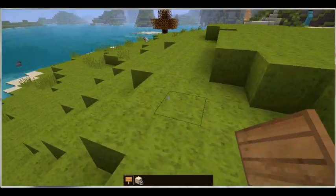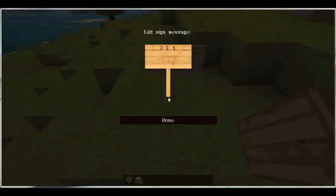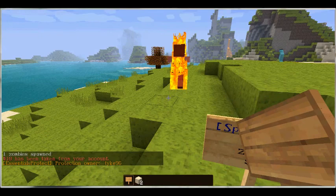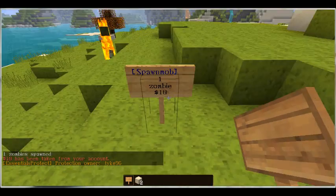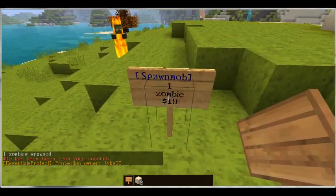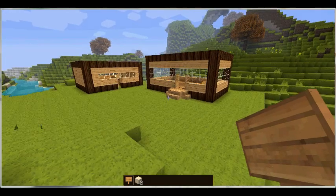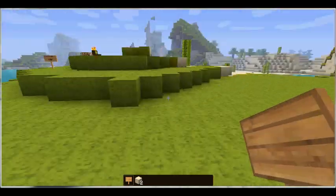Now I'll show you the spawn mob sign. On the first line put [spawnmob] in square brackets. The next line is the amount — let's do one. Then the mob type — let's do zombie. Then the cost — let's say 10. It comes out blue, you left-click it, and the zombie has been spawned. The third line can be changed to any mob type you want.